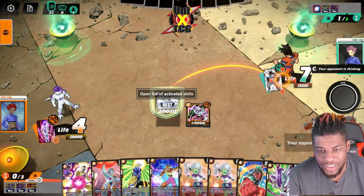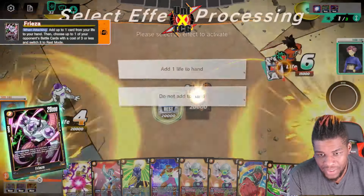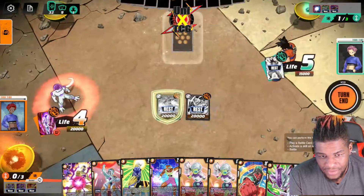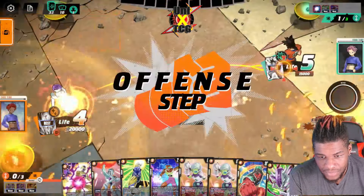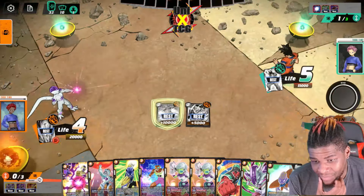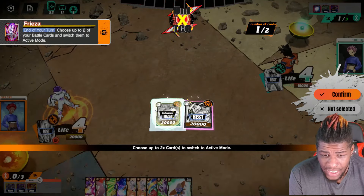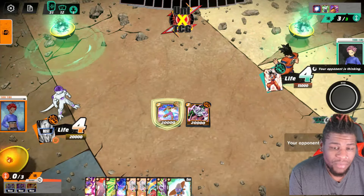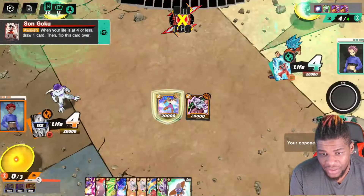The 20k Frieza puts something three cost or less into rest position. This is why this deck does what it does — you swing with both of these, then untap. I draw for my leader swing and we're getting set up. I've got two super combos in hand, five 10ks, Mecha Frieza, and Golden Frieza — sitting pretty heavy.